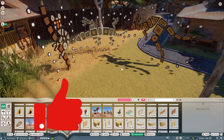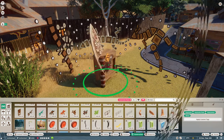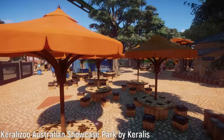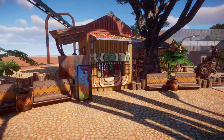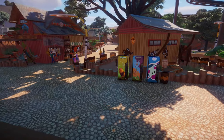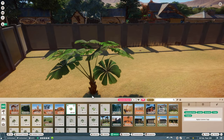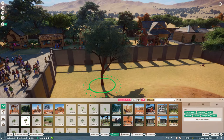Please do hit that like button if you have been enjoying this video and subscribe if you would like to see more videos such as this one. Besides the animals, we are getting a lot more construction and scenery pieces to make the Australia-themed zoo unique and create a fitting environment for all the new animals and their habitats. There are also new foliage and plants to make the animals feel right at home and dazzle your visitors with new species of vegetation.